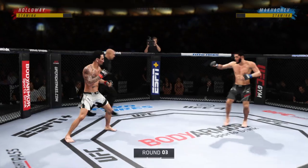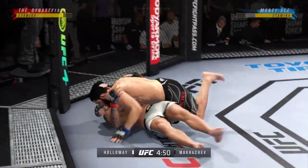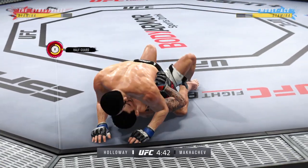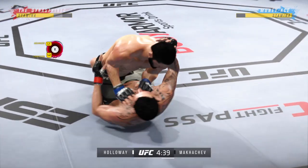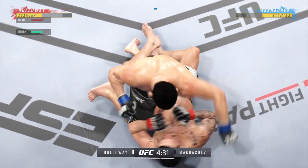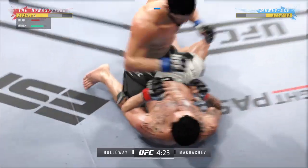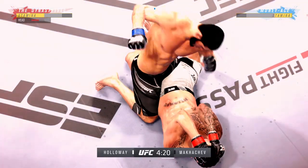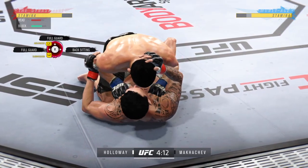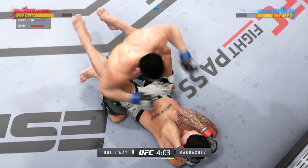Third round underway. Action right away going for the takedown, and he gets the single leg takedown — nice entry on that attempt. Dominant position here, he's got the full mount. A lot of different ways he can go — maybe try to find an arm bar or just get the ground and pound. He can't just attack submissions outright, but those submissions will present themselves once he is landing that brutal ground and pound he is known for, because then his opponent will start to get desperate to get out from under him, which will leave arms dangling or he'll turn to his knees and get choked out.